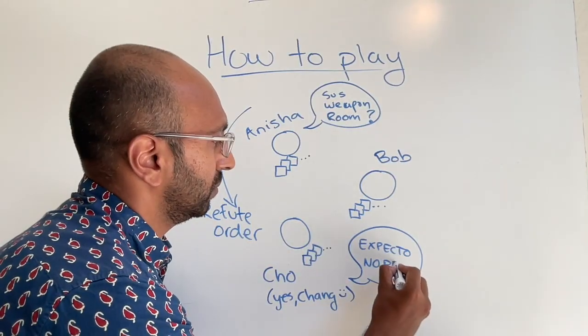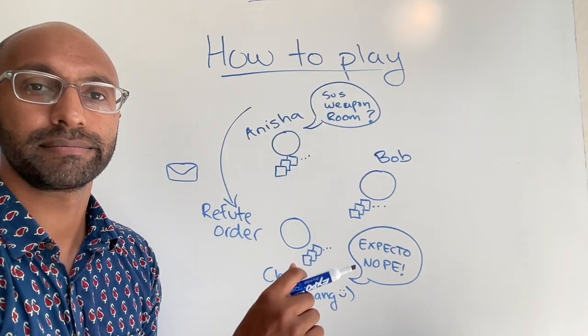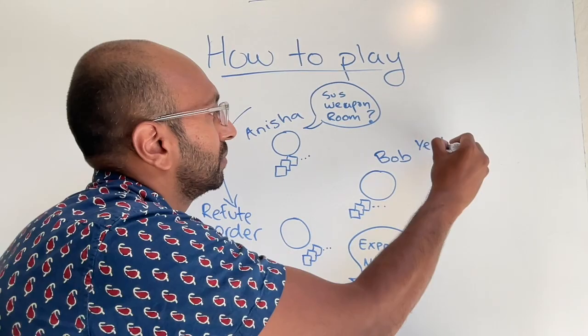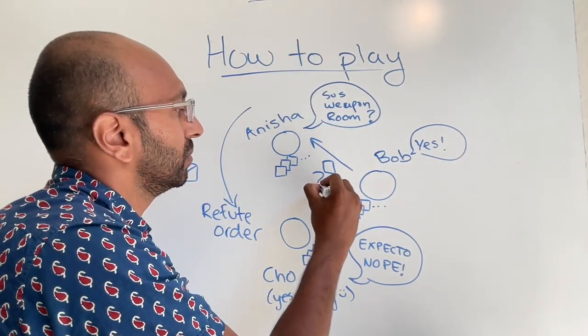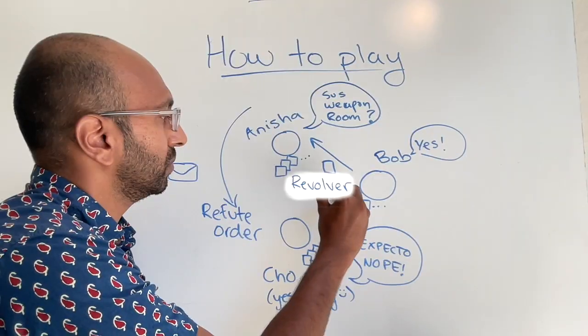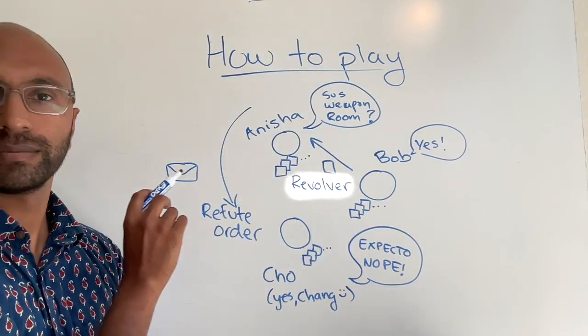If they don't have any of the cards, they pass. So as an example, let's say that Anisha suggests Colonel Mustard with the revolver in the ballroom. Cho gets the first chance to refute, and she says she's unable to, so she passes. Bob says he can refute, and shows Anisha a card. If we're an outside observer, that's all we know — Bob showed some card to Anisha, but we don't know what it is. But let's pretend we are Anisha, and Bob showed us the revolver. We now know that the murder couldn't have been done with the revolver, because that card is in Bob's hand and not in the case file. It's a pretty simple process of elimination.